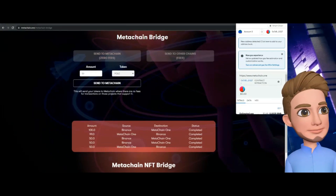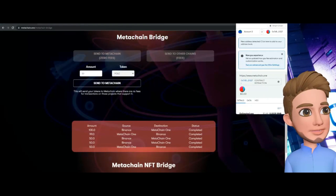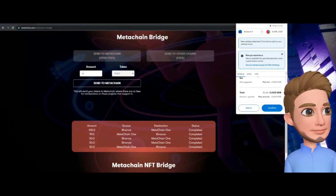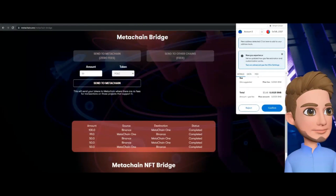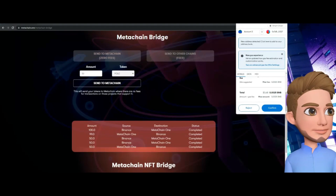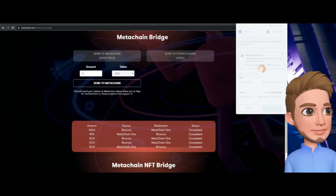This is the history — I've been testing it a little bit today, but I wanted to show you some of that history to get an idea of how it all works and make sure everything is functioning. To send my PULP to MetaChain I need to pay the gas fee, which is 68 cents.